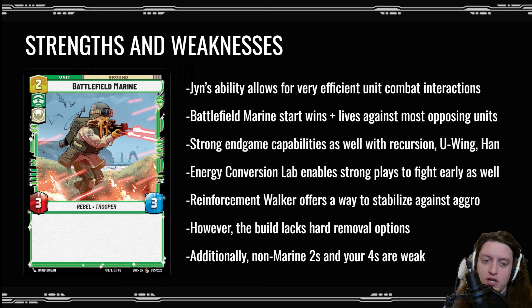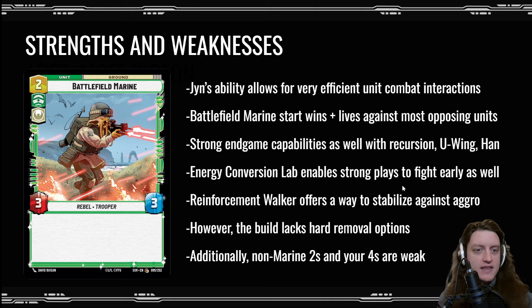My two-cost units other than Battlefield Marine are kind of weak, and the four-cost slot is a notable weak point. The only thing I have there right now is Bright Hope. I don't feel I have enough cunning units to support Gamorrean Guards, for instance — that may be something that changes with future sets, or I might be overlooking a unit that would already be good. I could see some argument for running Dodana or something. I like playing against Yellow Boba with this, though a really skilled Yellow Boba player could wipe the floor with me.